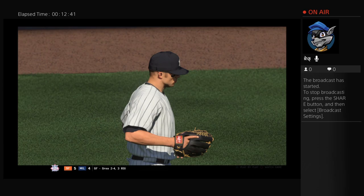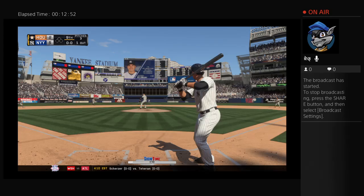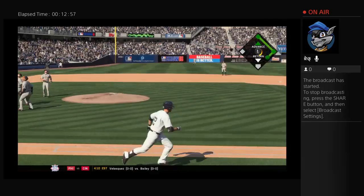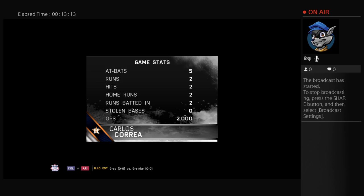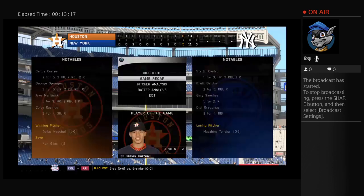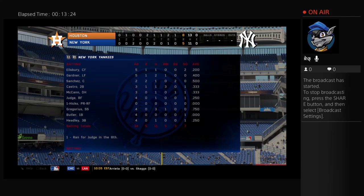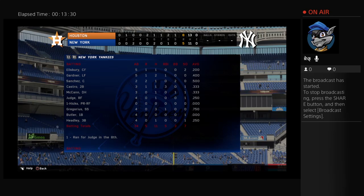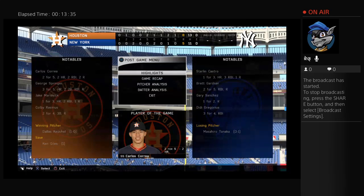With one out in the bottom of the ninth, facing Astros closer Ken Giles, I look for a first-ball fastball — Giles delivers and I pop myself up, completely jammed, and that is the end of my day with Jacoby Ellsbury. Game over: Carlos Correa goes two for five with two homers and two RBIs as player of the game. As Ellsbury, I finished one for five with a run scored and two strikeouts — not a great game, but I scored what was at the time the tying run back in the third and picked up my first hit of the season. Thanks for watching — I hope you enjoyed this and there will be many more to come.